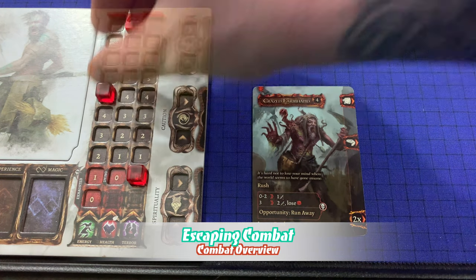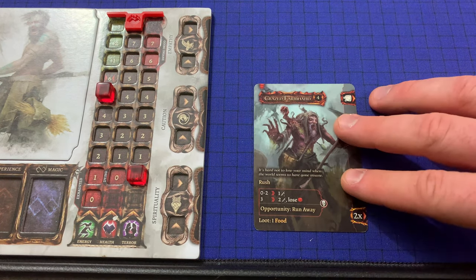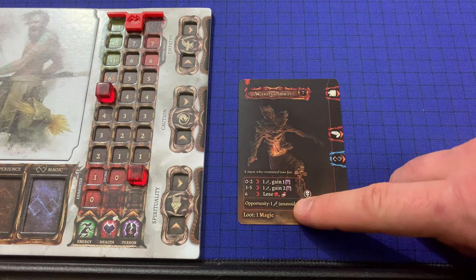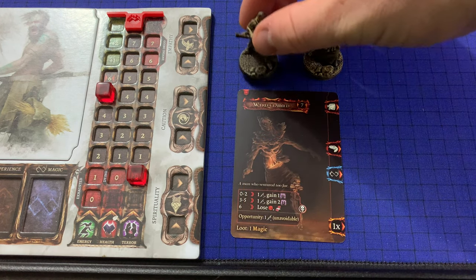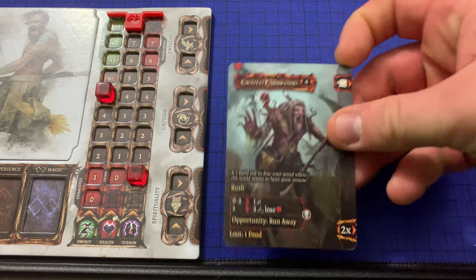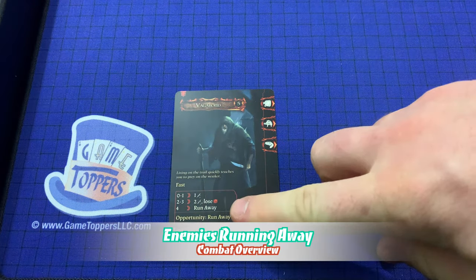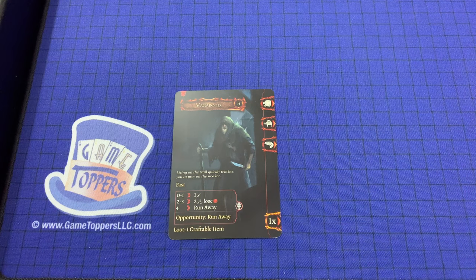A character may escape combat at any time during their activation. When they do, they lose one energy and trigger the opportunity attack listed on the encounter card. Sometimes, as with the crazed farmhand, the opportunity attack will have no effect. Other times, as with this weird claim, the opportunity attack will do some sort of negative effect to the character. If the escaping character is part of a party, the rest of the party remains in the encounter. If all characters escape, the combat ends and the encounter is placed at the bottom of the encounter deck. Some enemies can also flee combat if they have Runaway as one of their attacks — when Runaway triggers, the encounter immediately ends, characters receive no loot or reward, and an enemy running away does not count as winning combat.